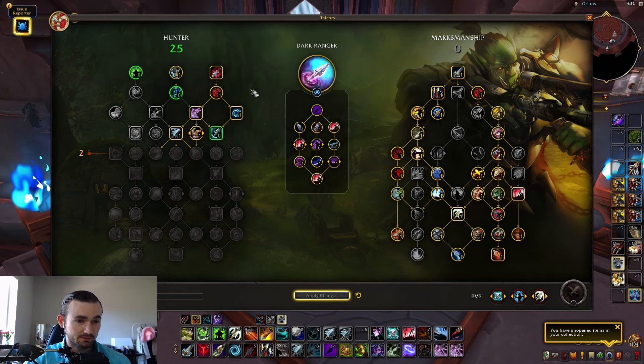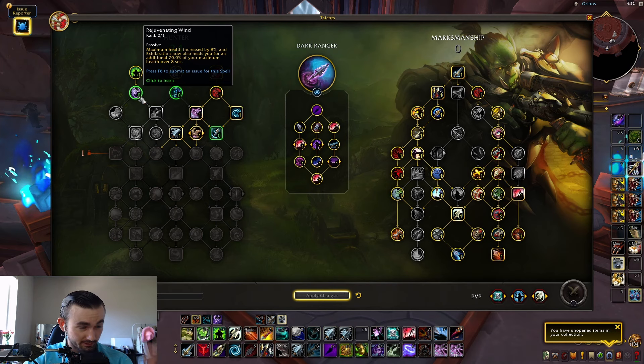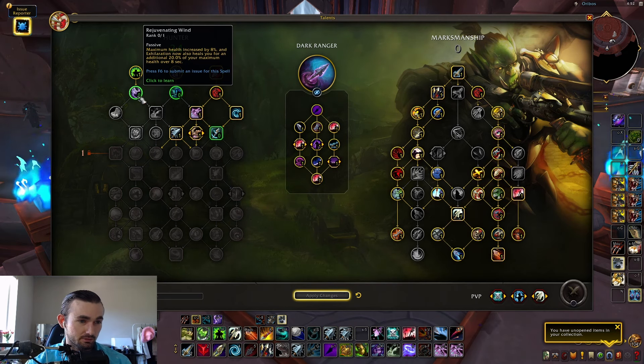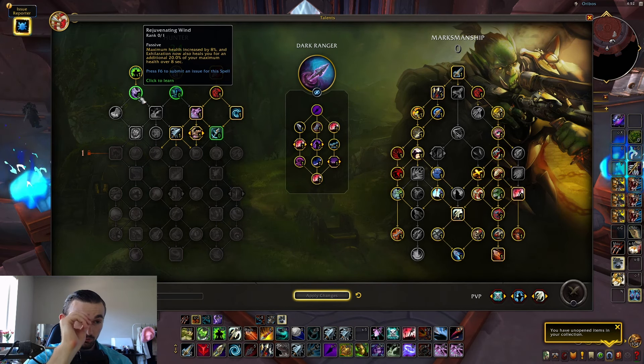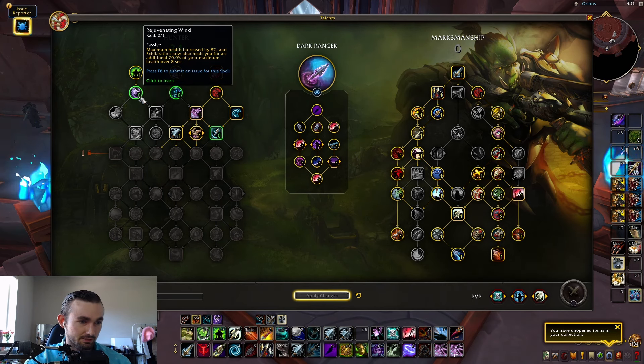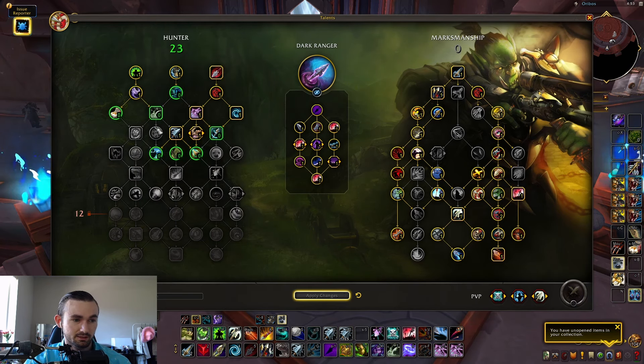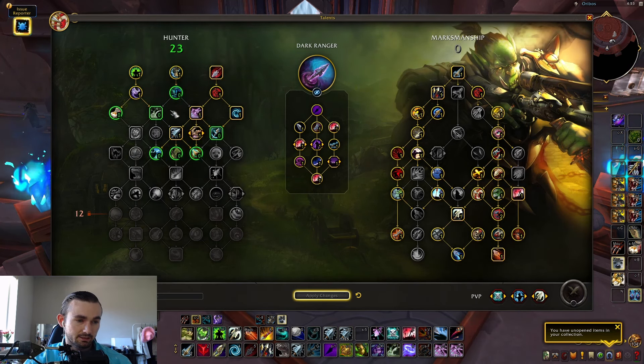Natural Mending is repositioned up here. Then you have Rejuvenating Wind, which is now a one-point node — it used to be two points, but now has a two-point-node effect. It increases your maximum health by 8% and heals you for an additional 20% of your maximum health over eight seconds. Definitely taking that.